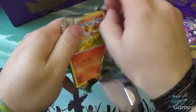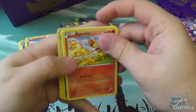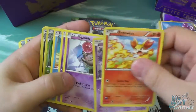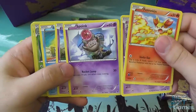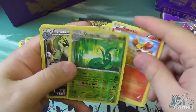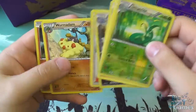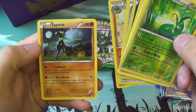On to the third pack — Fennekin, Catheter, Spank, which unfortunately is one of my most disliked Pokemon ever. Pinnacle, oh nice — reverse holo Superior. Tyrantar Fan Club, Womodan, and the 10% Zygarde.